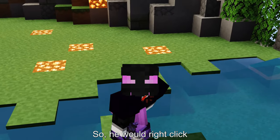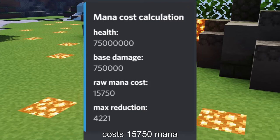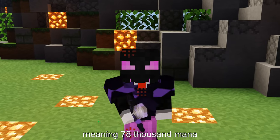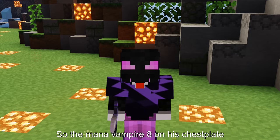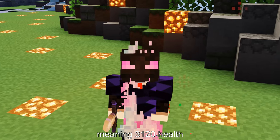He would right-click and the game would think he used up a lot of mana, as the Hypixel soul costs 15,750 mana each to spawn and he had 5 souls, meaning 78,000 mana. So the mana vampire on his chestplate did some calculations and healed him for 4% of the mana used, meaning 3,120 health.